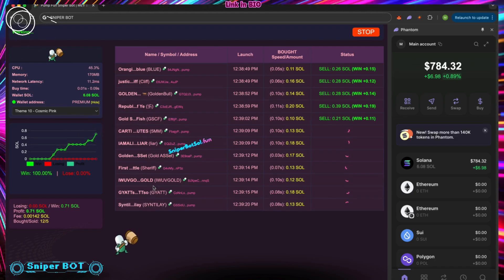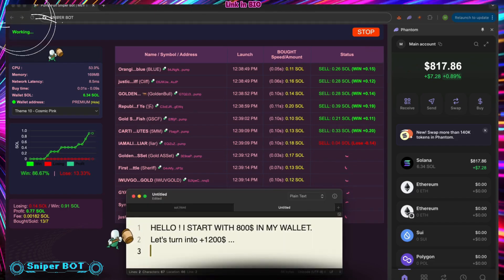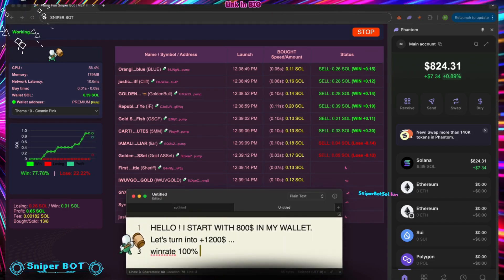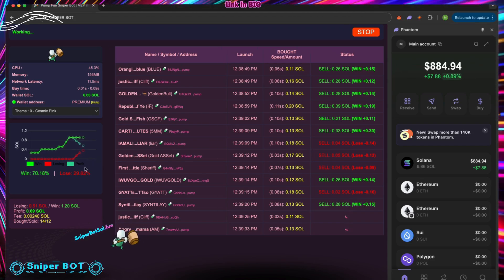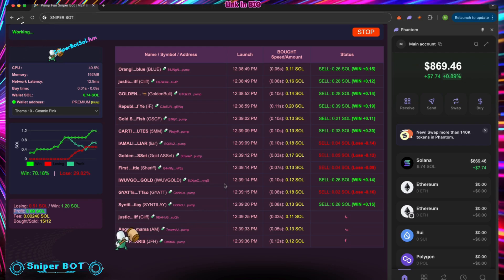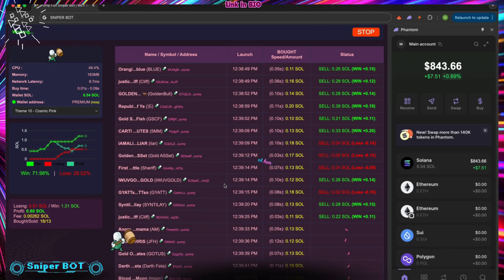Why this bot stands out: Laser-fast sniping — grabs memecoins at launch. Auto-trading bot edge — trades with zero effort. Pump Fun built — designed for Solana's memecoin core. Easy for all — setup that clicks for newbies or pros. Real-time lead — outpaces every token drop. Built for traders ready to lead Solana's DeFi scene.